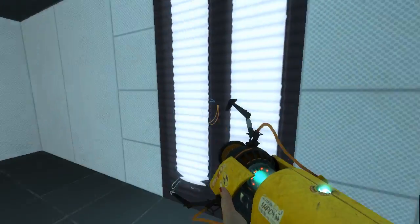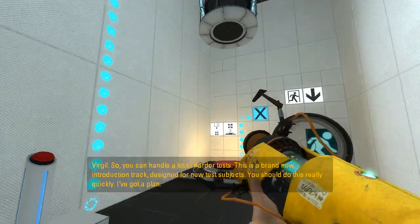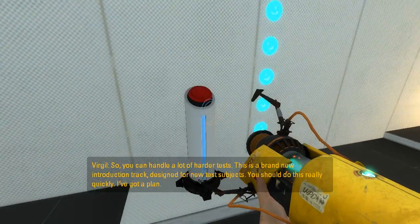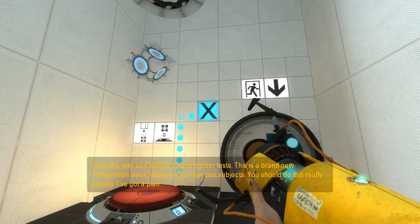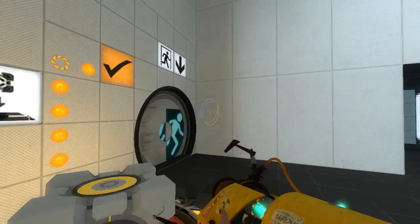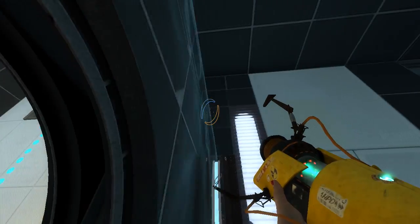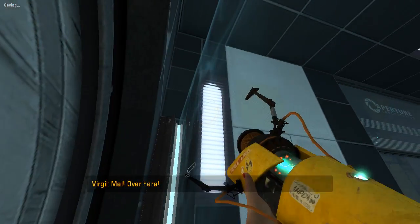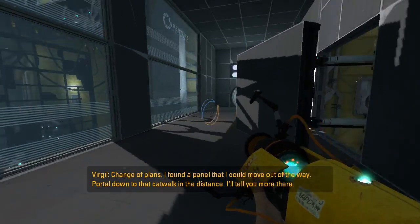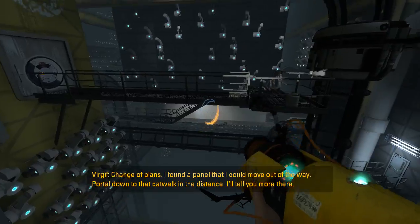White walls everywhere. You can handle a lot of harder tests — this is a brand new introduction track designed for new test subjects. You should do this really quickly. I've got a plan. Mel! Over here! Change of plans — I found a panel that I can move out of the way. Portal down to that catwalk in the distance, I'll tell you more there.